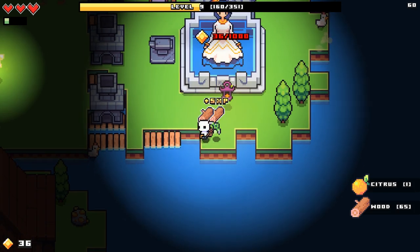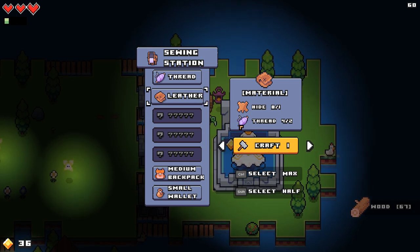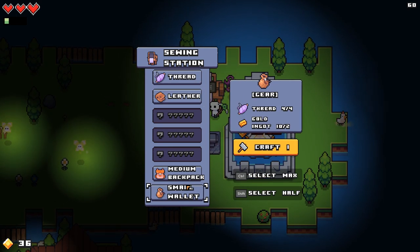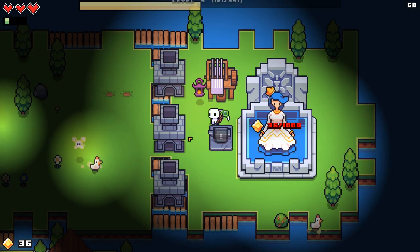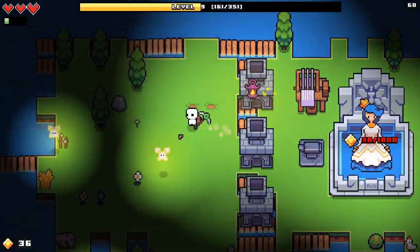Let's go back and make that leather. The sewing station's out for a second. Bone pickaxe - we still haven't figured out how to get bone. And we need some glass, so let's start with the glass. We need sand - so that's right out.